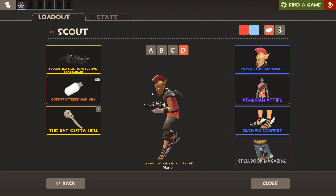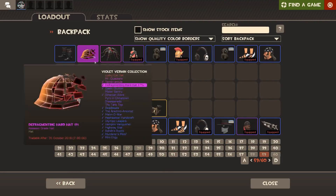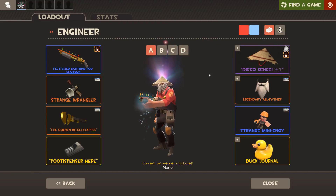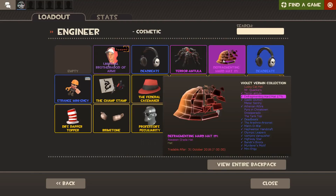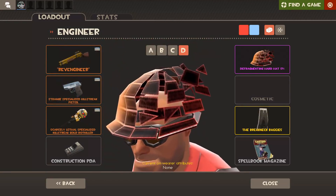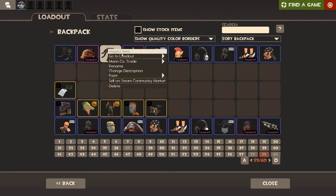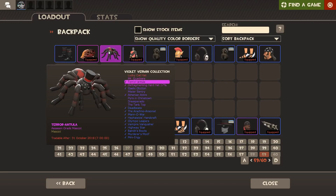It's actually a good looking set — I really like this one. I'm glad I finished that and I'm glad I got the Mr. Stark I Don't Feel So Good hat. That's literally all I call it now — I'm never gonna call it by its real name. I would have preferred an unusual version of it, but I can't really complain. And the Tarantula is for all classes — it just sits on your shoulder, which is kind of unfortunate that it's a pink.